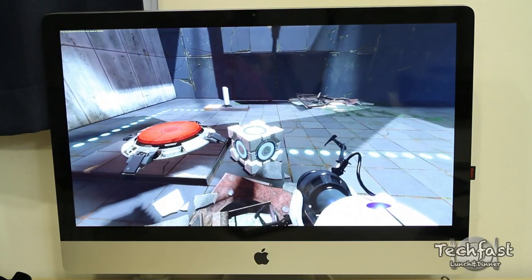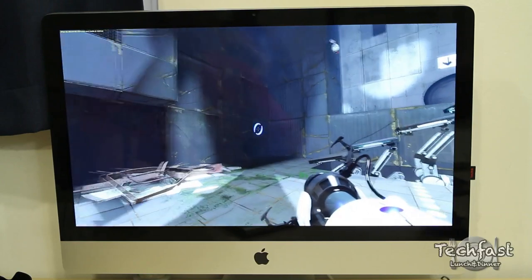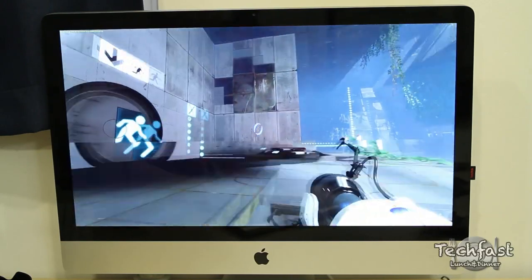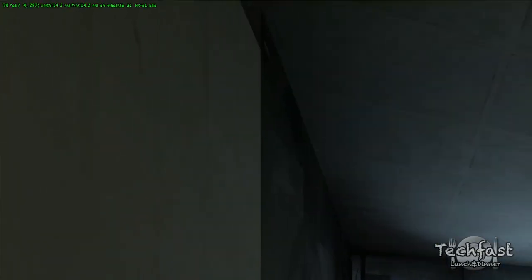Just playing Portal 2 for the first time, it's pretty fun so far. Let's go ahead and pick this little dude up, set him here, and then it'll give me some stairs to walk over here. This is pretty consistently jumping between about 40 to 55 frames per second. I'll probably throw in a screenshot just because the text is pretty small since the resolution is so high.